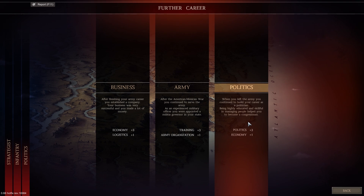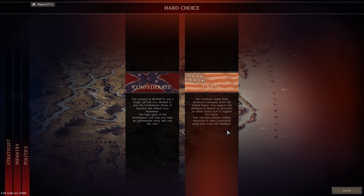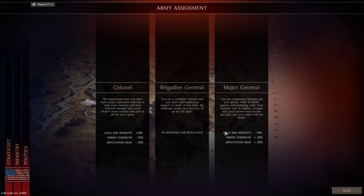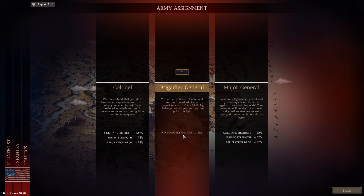When you left the army you continued to build your career as a politician. Being highly educated and skillful in managing people helped you become a congressman. I'm gonna fight for the Union. The southern states have declared secession - you support the abolition of slavery so you have no other choice but to support the Union, with almost endless resources to raise a powerful army and crush the rebellion. On the lowest difficulty you get bonus recruits, reduced enemy strength, reduced reputation drop. We'll go for Brigadier General - you're a confident general, a big challenge awaits and you're up for the fight.